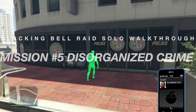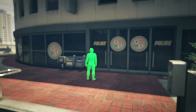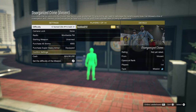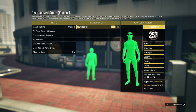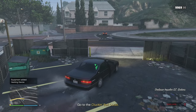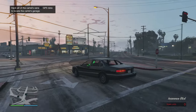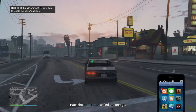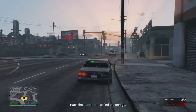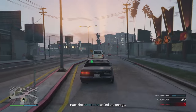Head to the next setup mission at the police station: Disorganized Crime. Super simple and to the point — make sure you have all armor and weapons. Now go to the Clucking Bell outlet, follow the yellow path to the yellow circle. We have to hack all the cartel vans' GPS data to locate the cartel's van, then click the right arrow and stay close to hack it.